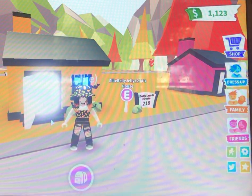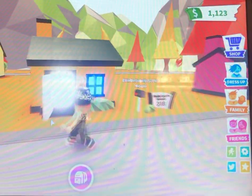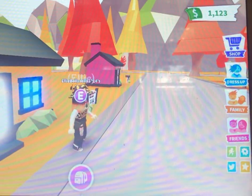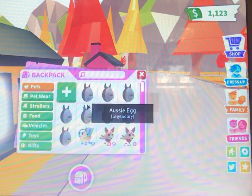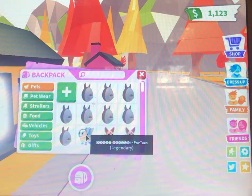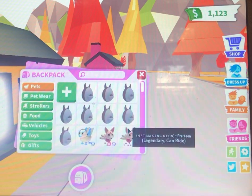Hey everyone, today we're doing a house tour and an inventory review. I'm not that rich, but let's go. I have a ton of Azusa eggs, a golden griffin, ride kids scenes.